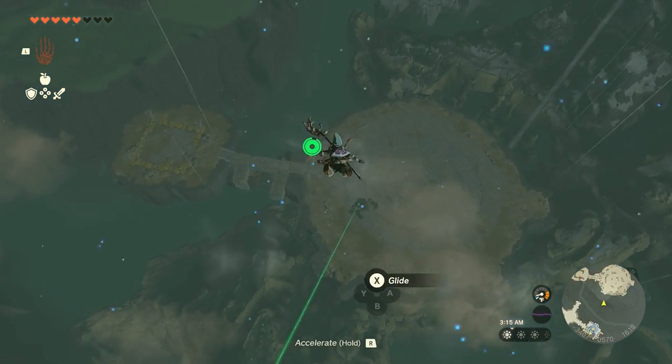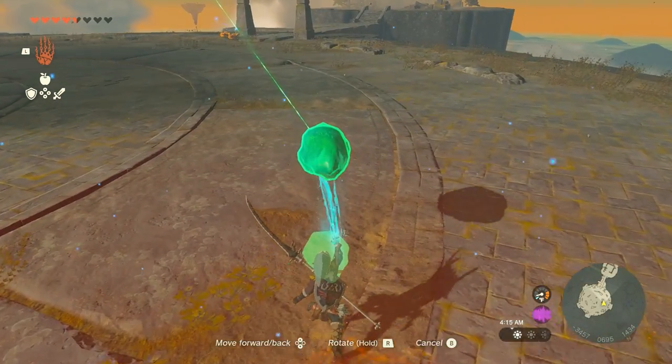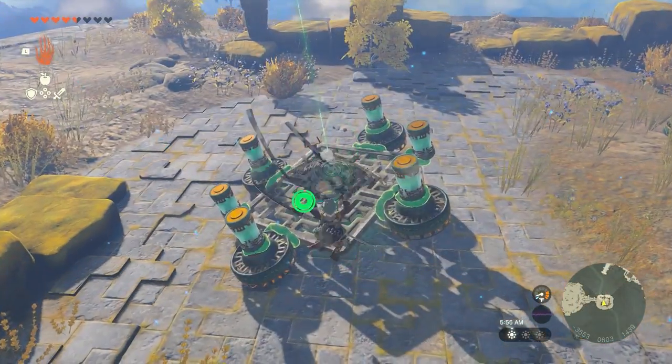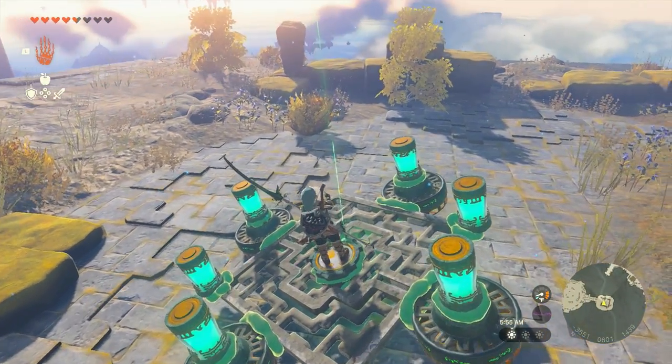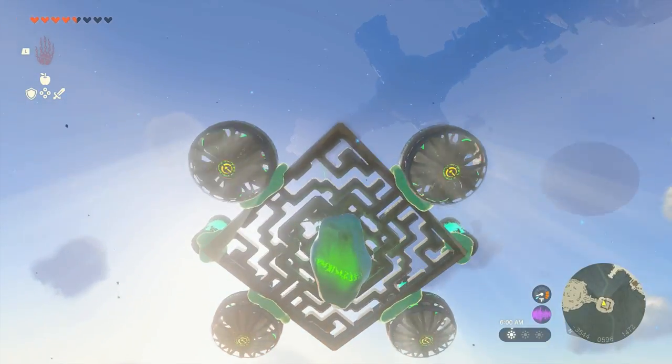Once there, you'll need to either defeat a Flux Construct 3 or at least steal the shrine crystal from it. Fortunately, a flying machine and some batteries are both provided so that anyone can get the crystal back up to the shrine.